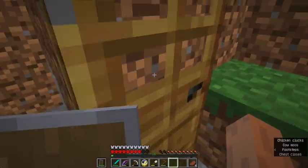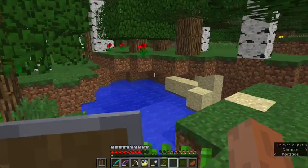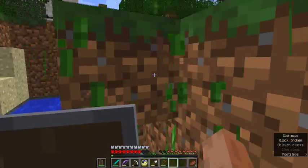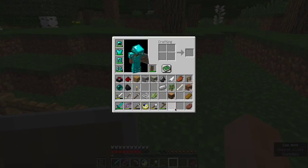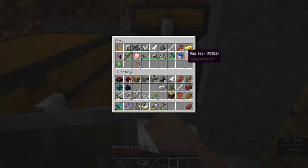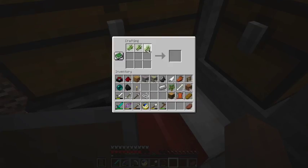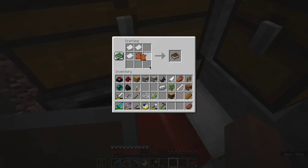It looks like some of my sugarcane has grown. I can trim this — there's no reason not to. Ok, I do have some leather. Do I have paper? No. Ok, so let's make some paper, and let's make a book. Now I have a book.